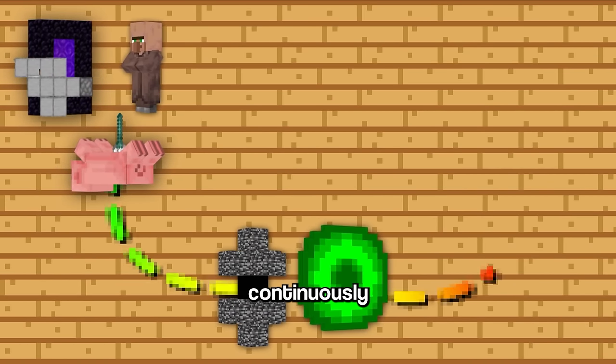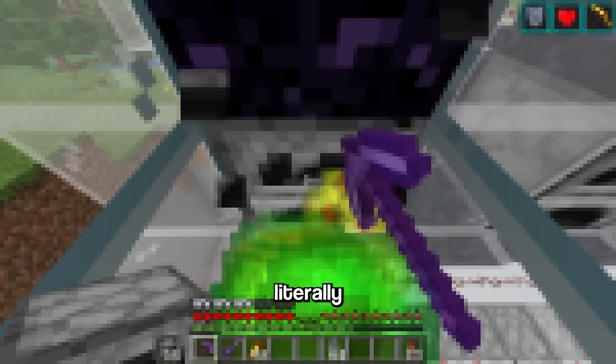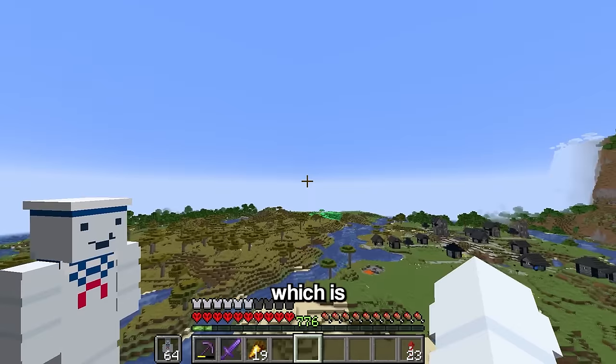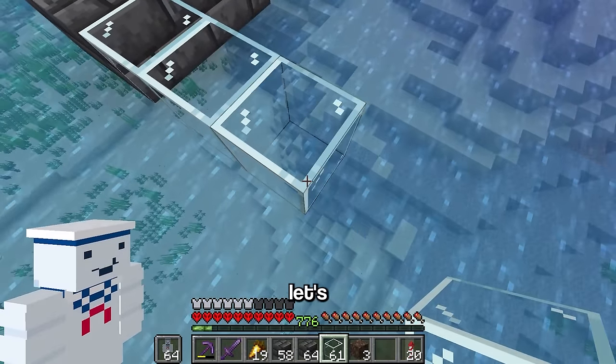As the video progresses, the farms are going to continuously get harder and harder, even including farms that require literally breaking the game just to build them. With that said, let's get to work on the next farm, which is a lightning-powered gold farm. The base of it is actually pretty simple.